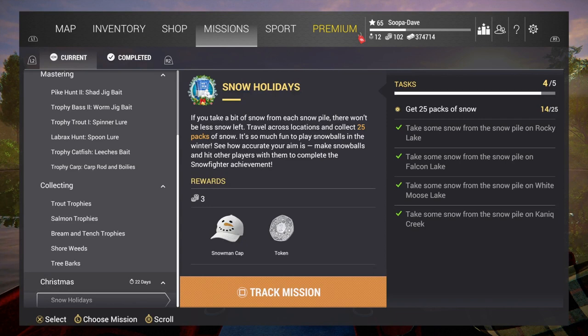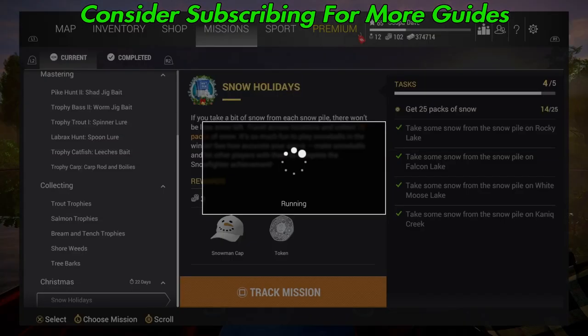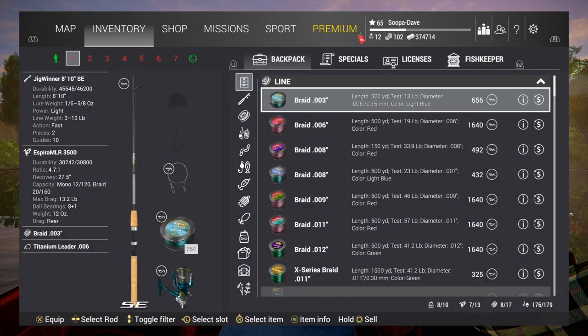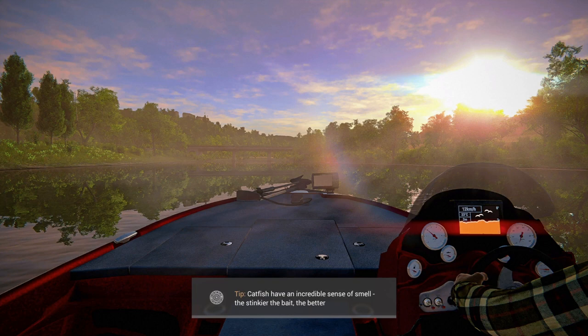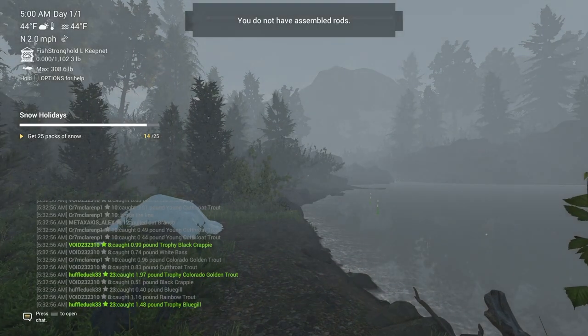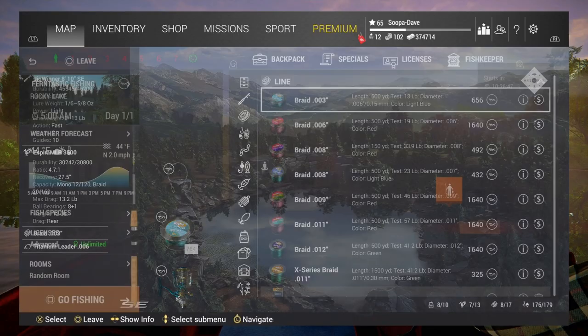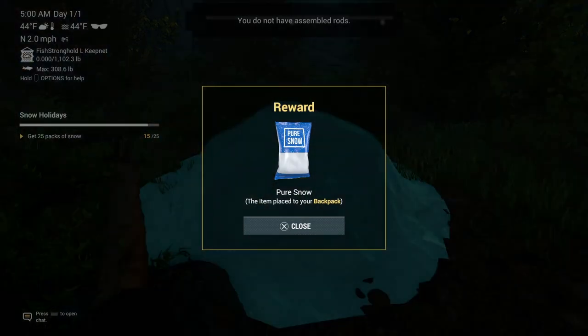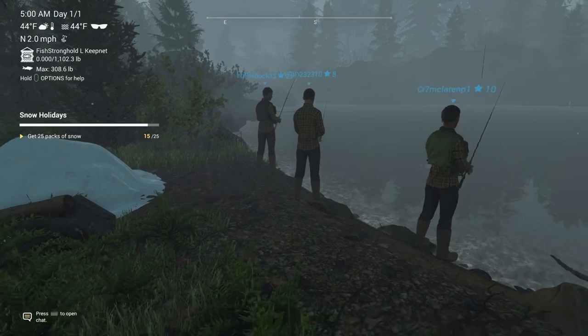Welcome back to Fishing Planet for another holiday mission called Snow Days. This is actually from last year, but I'm going to show you guys how to complete it for Rocky Lake, Falcon Lake, Moose Lake, and Kenny Creek. I'm going to take you to each spot and show you how to do it. When you load into Rocky Lake, the first snow pile is literally the first spot to the right — come in, hit triangle, and that's the first one.